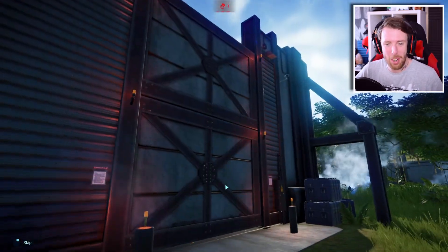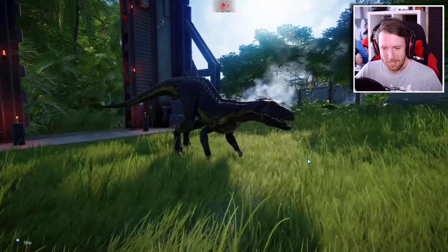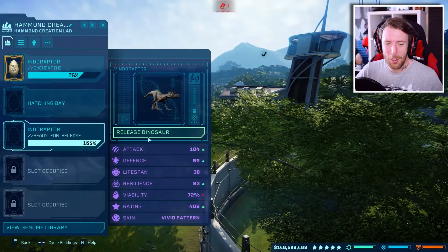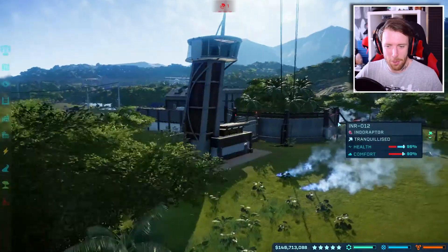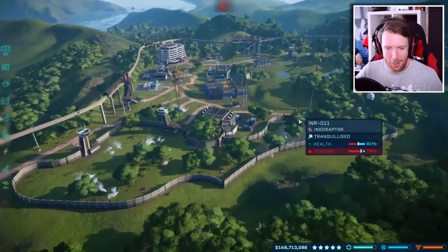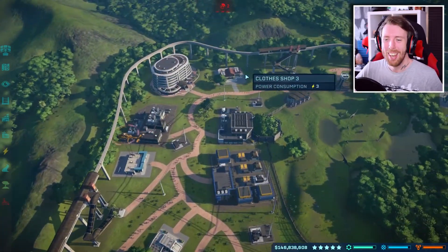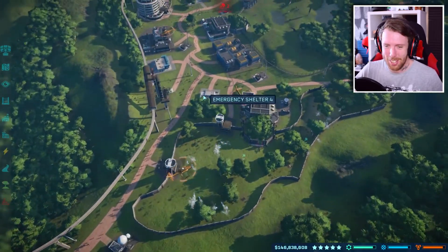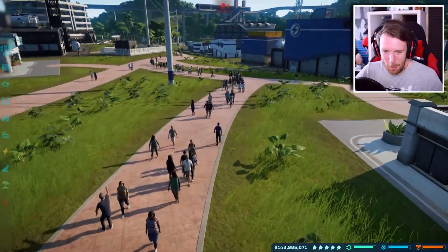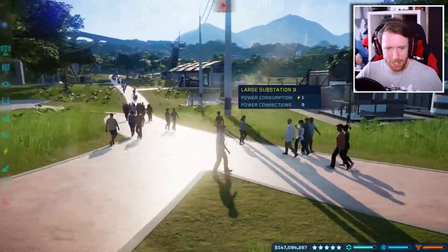We've got two more to release right now and the last one's almost hatched. This is the green Indoraptor here — that roar is awesome, it's so chilling. We've also got purple ones, blue ones, gold ones — all the Indoraptors you can think of. They're all here and we're going to let them loose on the park. I'm going to make sure all the emergency shelters are closed so no one can run for cover. It's so cruel, I know. There's so many people here and they have no idea what's about to hit them — I'm sorry people, but we're trying to create entertainment here.